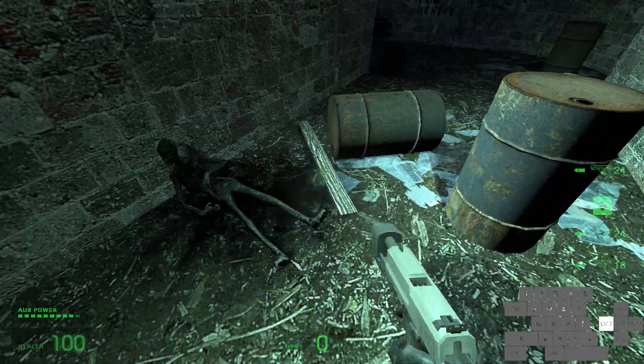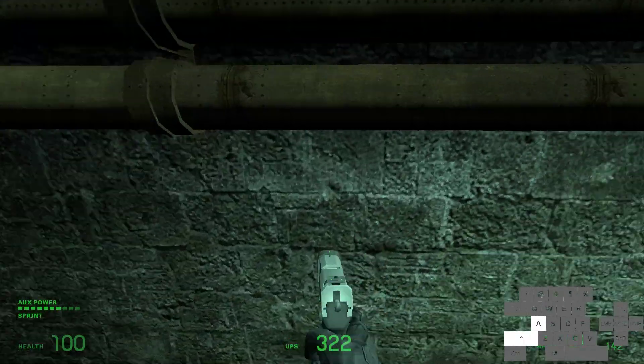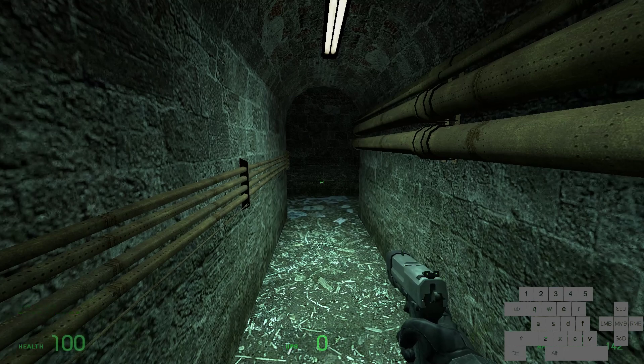Health pack here if you need it. Careful of that walkway — it likes to get in your way. Make your way over here and now we are in Canals 03. We'll go over this map in the next part. See you then.